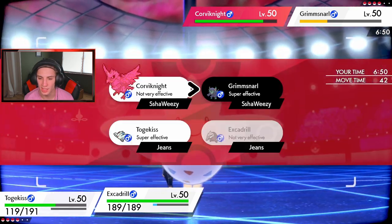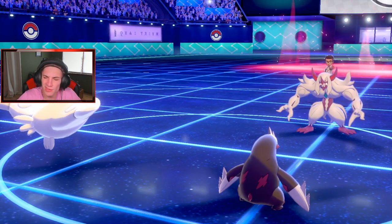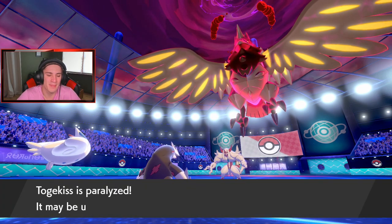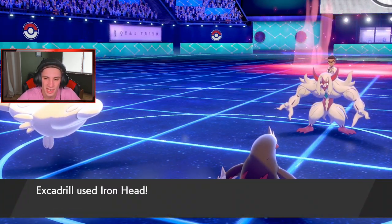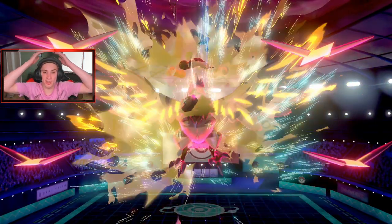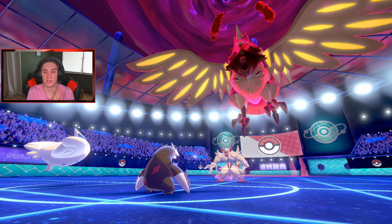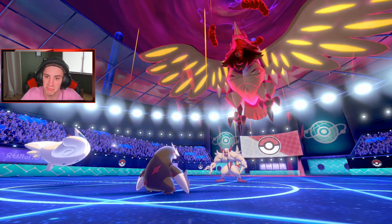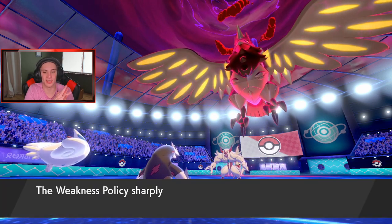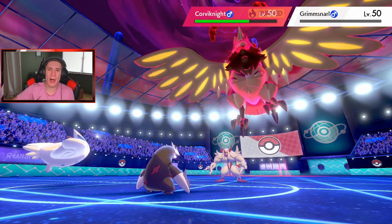If I can get off this burn on Corviknight, that could be so big — drop that physical attack. He paralyzes Togekiss, so Togekiss is slower than Corviknight now. Iron Head comes out — takes out Grimmsnarl for a KO! He plays Power-up Punch instead of going after Togekiss — boosting attack. Heat Wave comes out — Weakness Policy baby! Oh my lord, I totally forgot about that. Heat Wave takes out Grimmsnarl. Give me the burn — give it to me! Big burn! Next turn he's not going to do too too much.